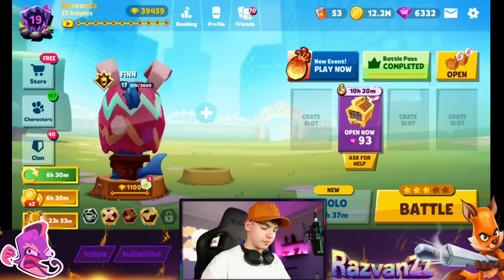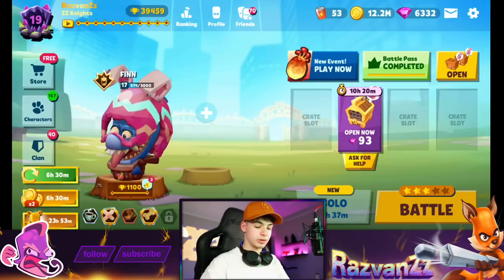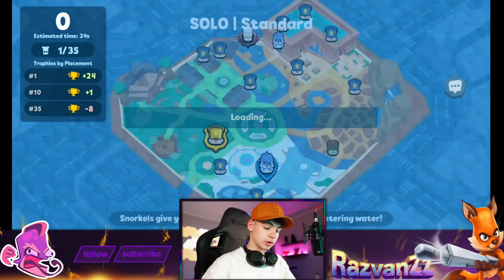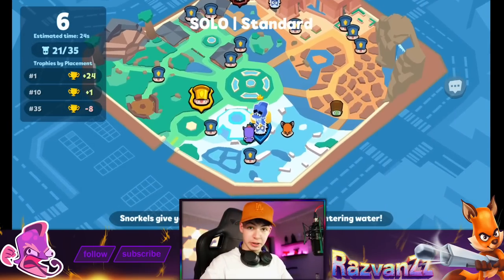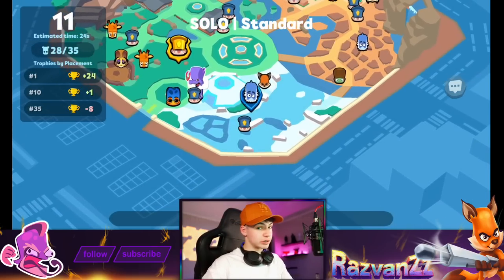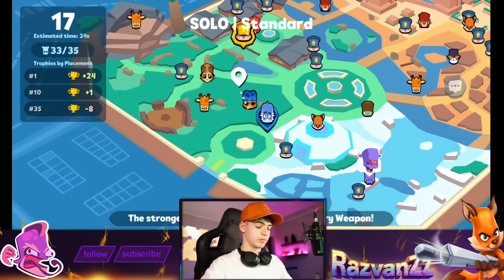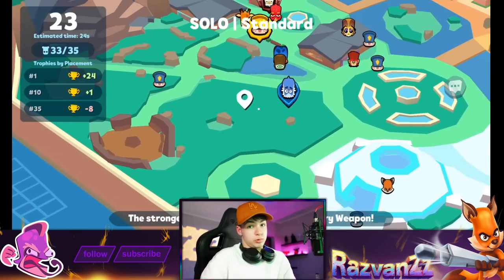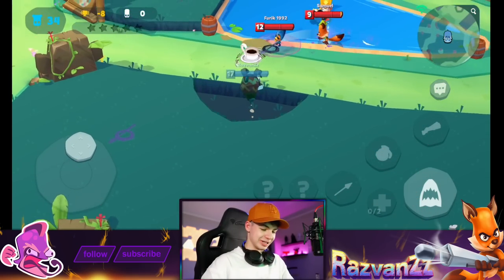Here we are with the new Finn skin selected - let's get into a match! Someone commented that I should do the 'super chomp' - essentially a spear attack and then immediately use an active ability. I think I've figured it out. I also really want to see the skin in game and check for animations.